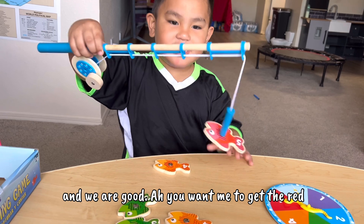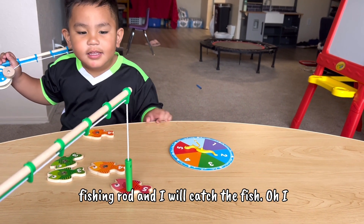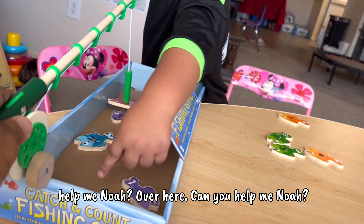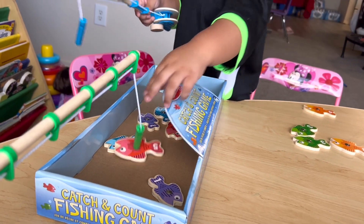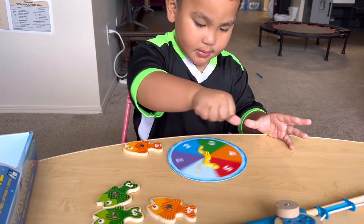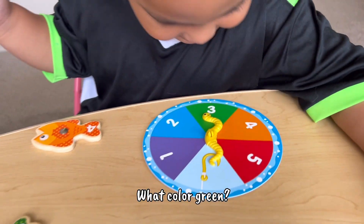Catch the other red, Noah. Daddy, daddy get it! You want me to get the red fish? Alright, here it goes — this is my fishing rod and I will catch the fish. Oh, I did it! Put it in the box. Can you help me Noah? Use your hand — because it will stick to the fishing rod too. Good job! Let's see if we are going to get the other color on the spinner. What color is that Noah? Green!